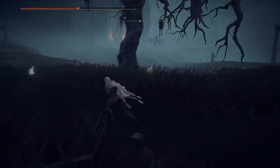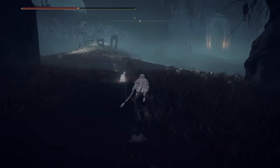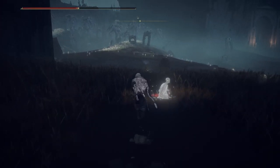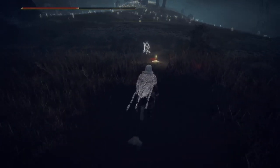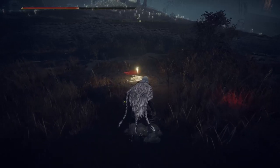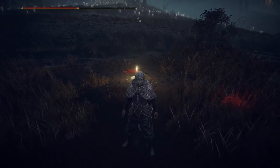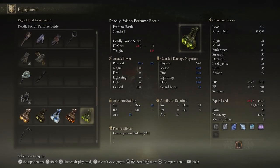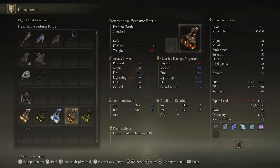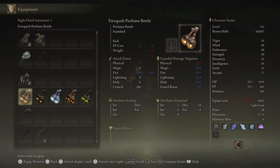That's it for the perfumes. Let me know if I missed one and I'll go look, but I'm pretty sure that was all of them. All the status effects are covered: fire, ice, lightning, poison. There was no sleep one, no rot one — they barely put rot stuff in this game, which kind of annoys me because I really like rot and feel like a rot-poison build would be super OP.